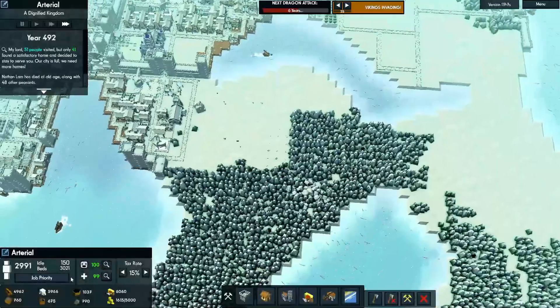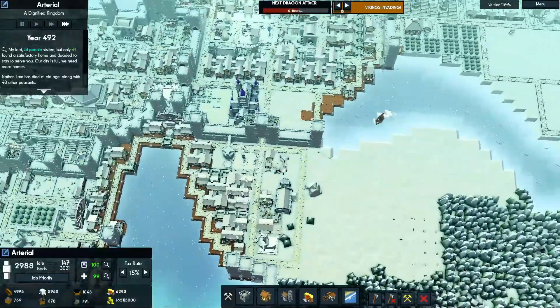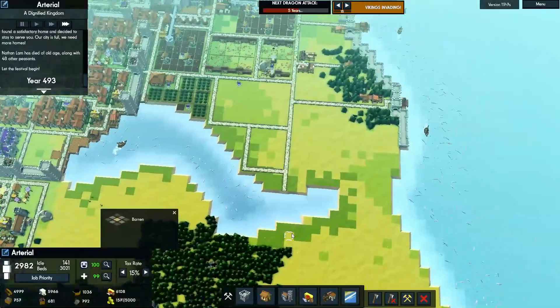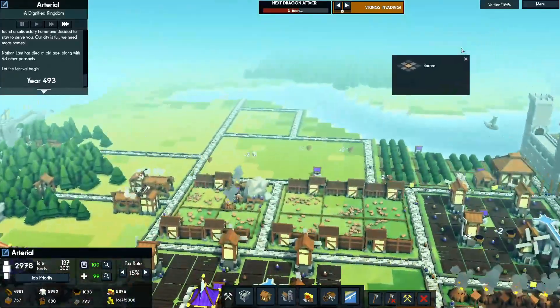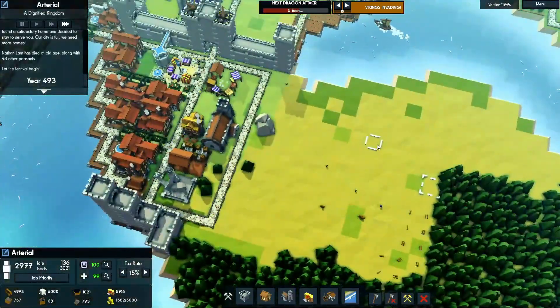Have we hit over 3,000? Have we not? I gotta hold a festival — I gotta figure that out. We need a festival, get me that 3,000! I want that 3,000. We get a full out. I need to get more housing in — it's just such a struggle. Because if I get more housing I have to... it's rough.